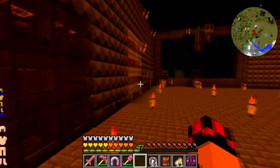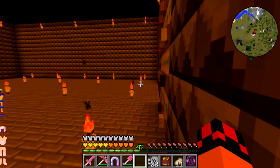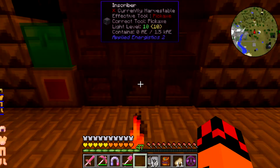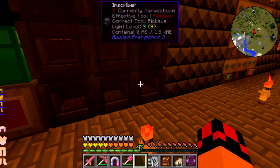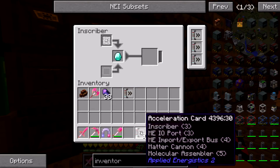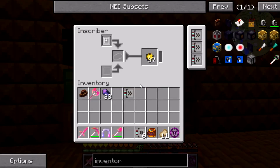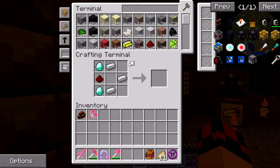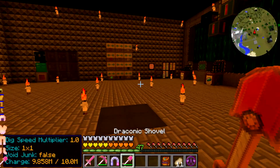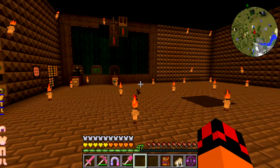By the time this is all done we should get 64 of each processor type, which is awesome - we've actually automated making them. That's freaking awesome. I'll be using Steve's Factory Manager for a couple more things down the line, including Polybutania, and I'll show you guys what those are. All the inscribers should be running at max speed now. Hope you guys enjoyed this episode - if you did please leave a like, and I'll see you guys next time.